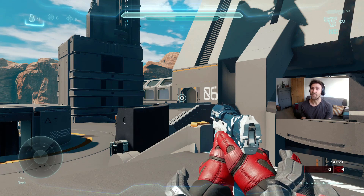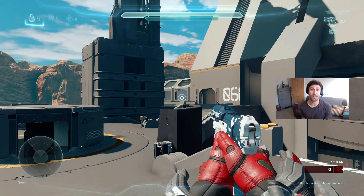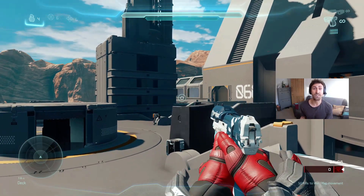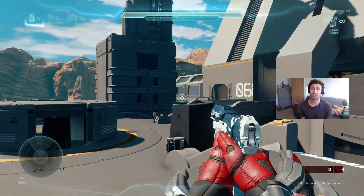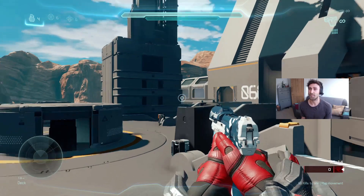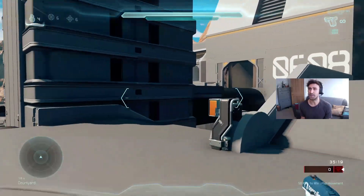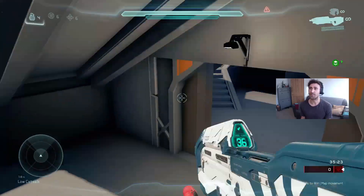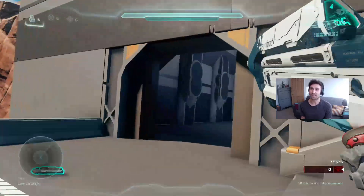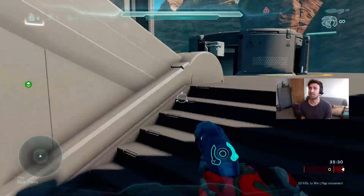Starting out at red spawn - you want to be able to get the camo fast. In slayer, camo spawns there. Depending on the game type I'd call that 'on camo.' The way I normally choose to go off spawn is I go red, try and get a little bit of a speed increase with thrust, just grab it and go on down. This is the HCS map game type so camo's not there.